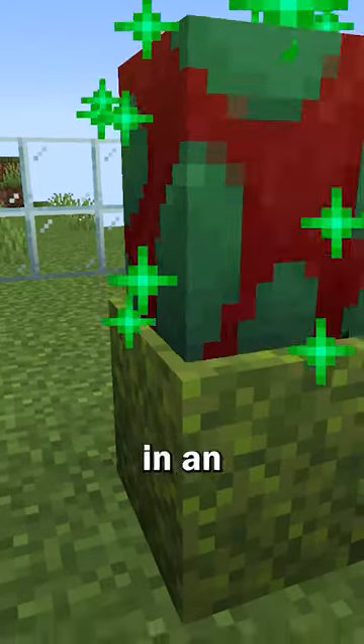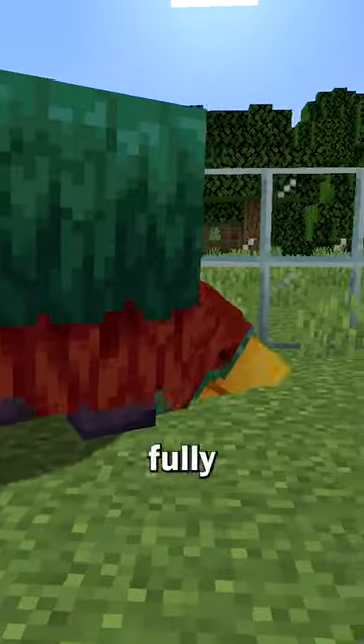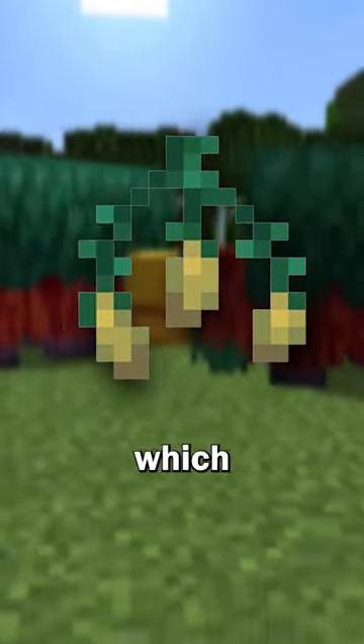Next, place both eggs on a moss block in an enclosed area. After the sniffers are fully grown up, feed them torch flower seeds which they dig up.